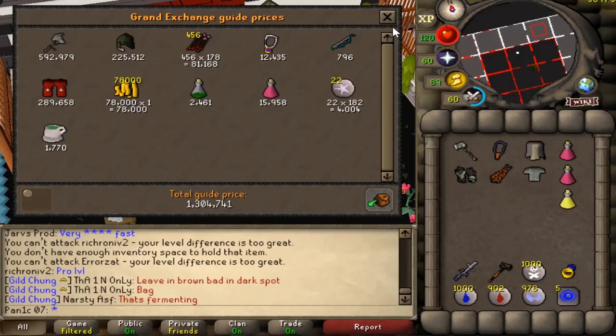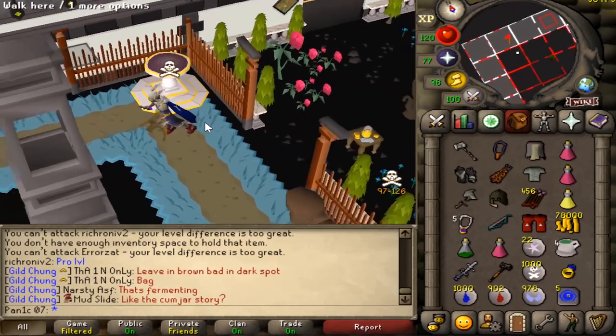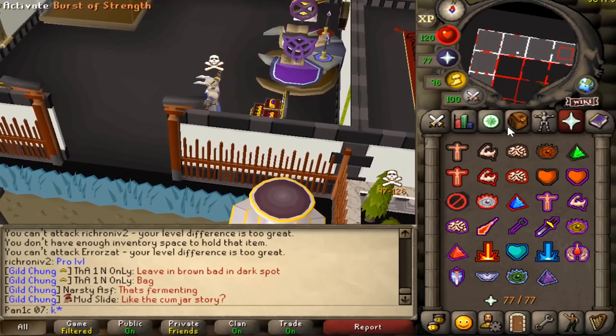1.4 mil - 1.3 mil if I can read properly. I don't get why people just sit there, chilling AFK in a non-plus-one high risk world.